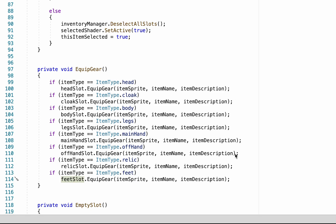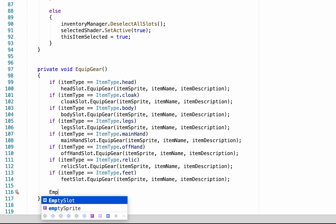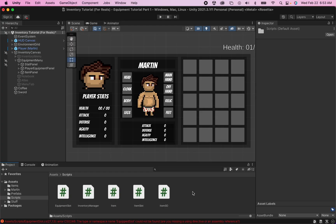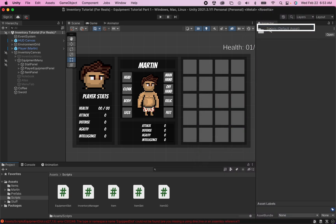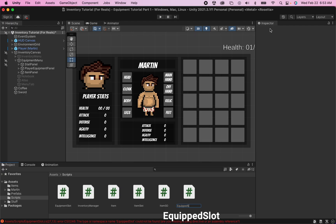This will send all the information needed over to our equipped slot. After all of these if statements are done and the information is sent, we also want to empty the slot we're currently looking at so it looks like the item was actually transferred to the other slot. You should be seeing error messages since Unity won't like that we're referring to a script that doesn't yet exist, so let's create it. Head into your assets scripts folder, go to Create C# Script, and we'll call this one EquippedSlot.